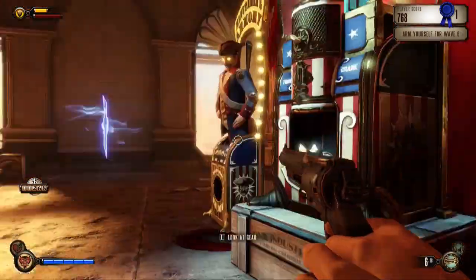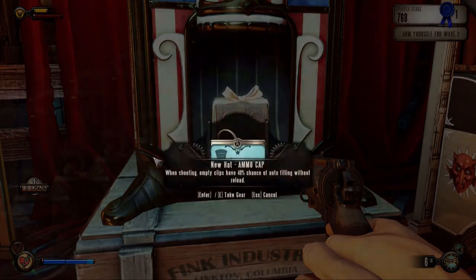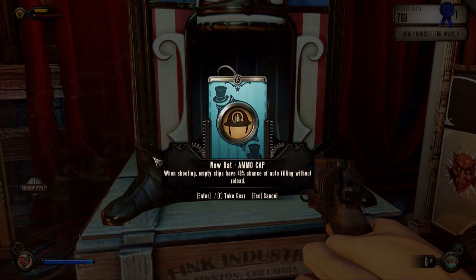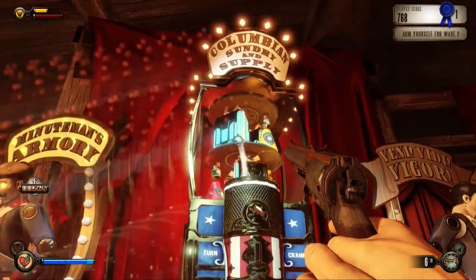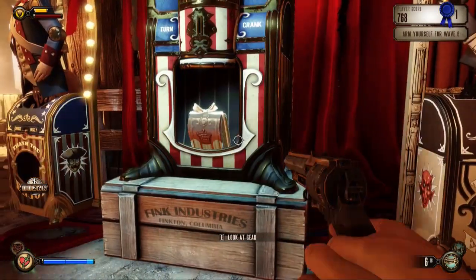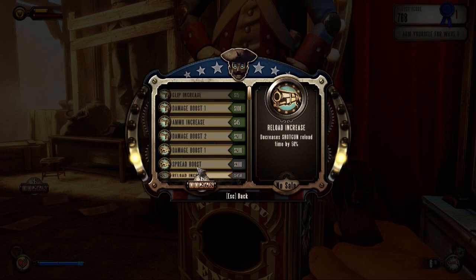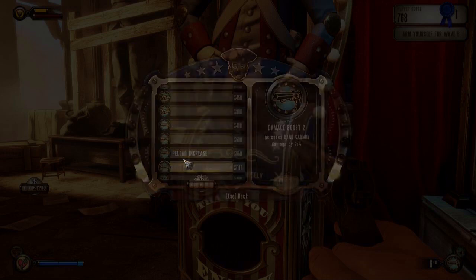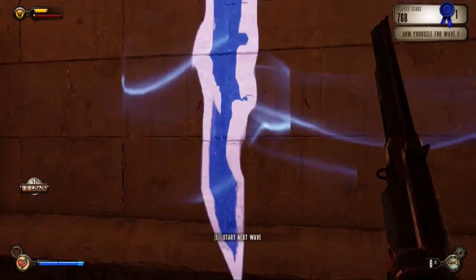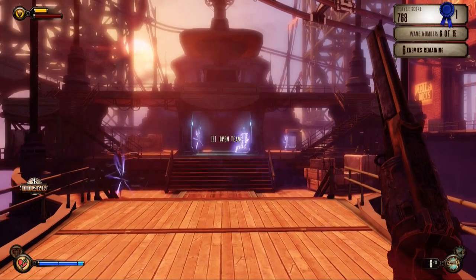How much money have I got? Two, six, eight - still not huge amounts. Here's all the gear and stuff. Is it random what comes out of there or do you have to get the first one first? Maybe it changes each time. I could get the damage boost on the pistol but there's not much point. I could increase the pistol ammo - this is all going to require more money and I ain't got money, because it's still early in the game.